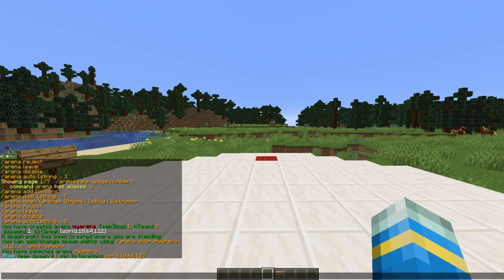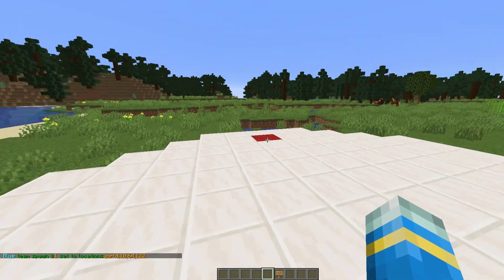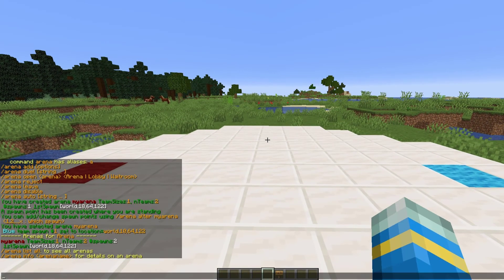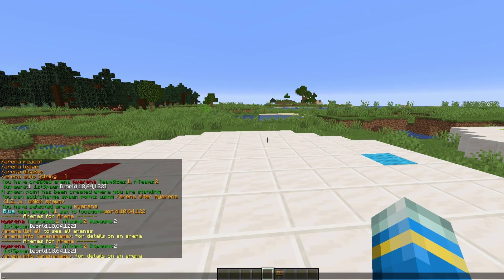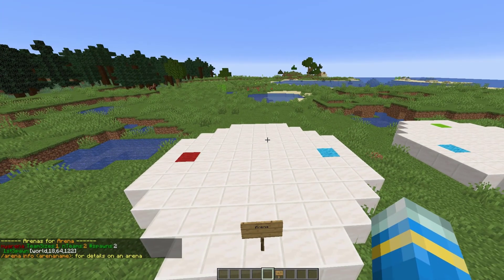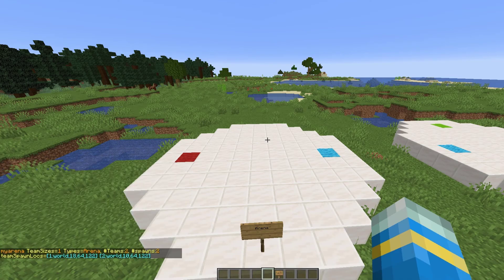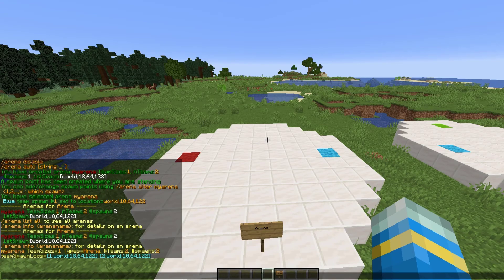That is going to set both spawn points for the arena and it's literally as simple as that. The arena has been set up and players could join now and battle it out. That's how easy it is to create a standard arena. If you do /arena list it will show you all the arenas you've created, and if you do /arena info and then the arena name, it will give you information about it.